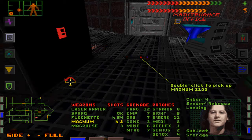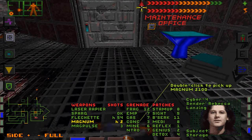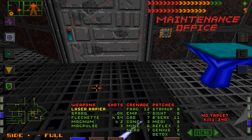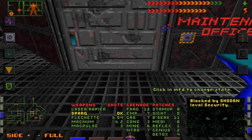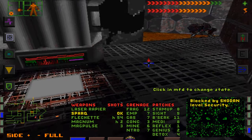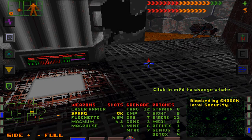Welcome back to System Shock, brought to you by Gamer1.com. We can't enter this maintenance office because we need to destroy every camera on this deck, but the maintenance areas are closed because there is no need for maintenance — everything works fine on the station.